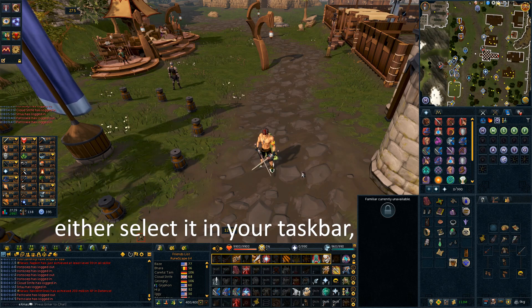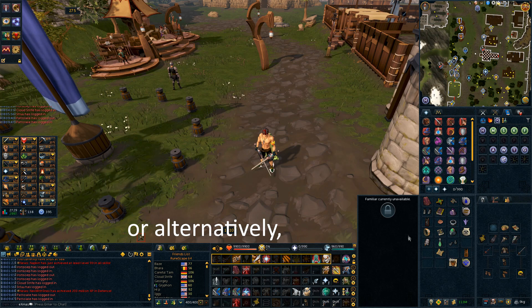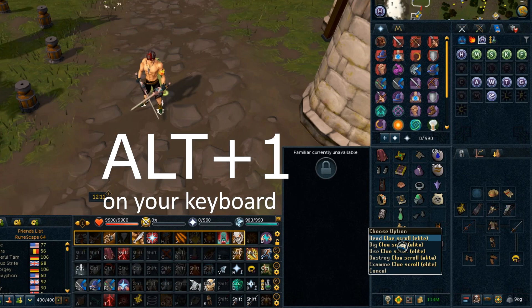Either select it in your taskbar, the top right of your RuneScape window, or alternatively, you can right click on your clue, hover over the read option, and use the key combination Alt and 1 on your keyboard.